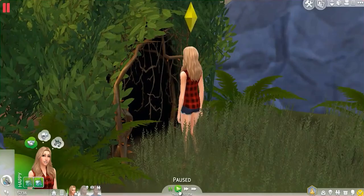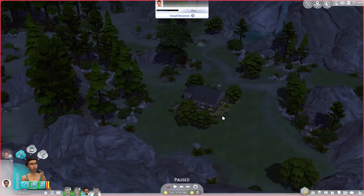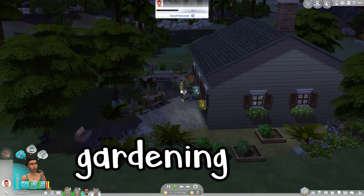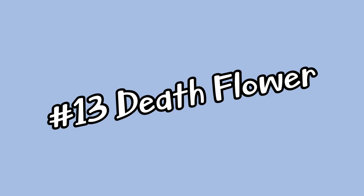If your Sim has the outdoor enthusiast aspiration, in the deep woods of Granite Falls — a vacation world from the Outdoor Retreat pack — you'll be able to meet and befriend a mysterious hermit. Being friends with the hermit has many benefits, including leveling up your skills in gardening, handiness, herbalism, and fishing. The hermit can also teach you how to craft certain potions as well as the fungal infusion fertilizer remedy, which is the only way to learn that special herbalism recipe.